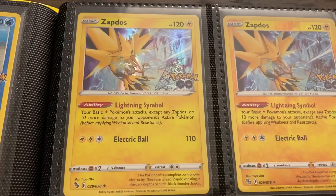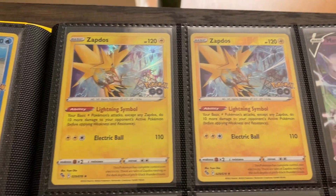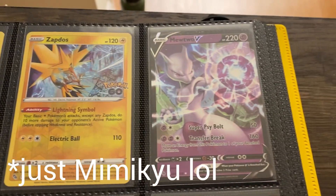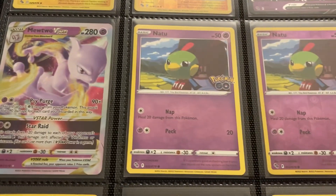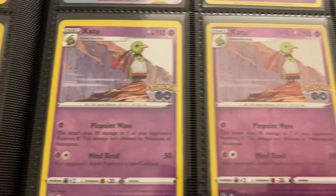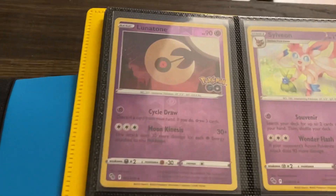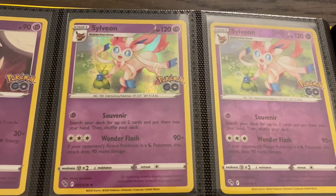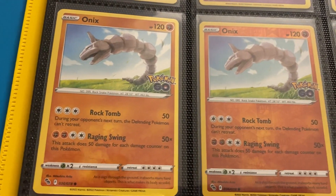Got the Zapdos. A lot of people have been running it in the Miraidon decks to have an attacker that can get through Mimikyu EX. Having basic Electric Pokemon do ten more damage can sometimes give perfect numbers. Mewtwo V-Star — haven't seen it used as often. It was used a lot of times in the Lunatone decks, speaking of Lunatone. And we have the Sylveon, which is beautiful. I feel like Sylveon always gets good artworks.